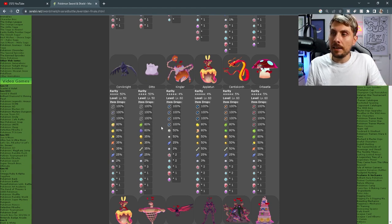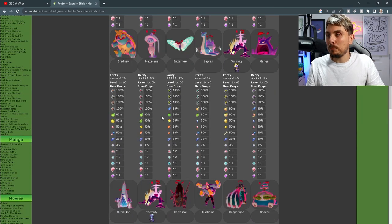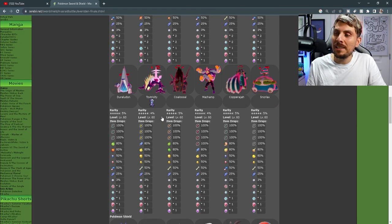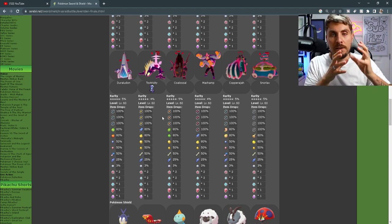The 5 star raids are a very long list. You're going to be getting Gigantamax Kingler, Appletun, Centiskorch, Orbeetle, Flapple, Sandaconda, Corviknight, Grimmsnarl, Garbodor, Alcremie, Drednaw, Hatterene, Butterfree, Lapras, Toxtricity, Gengar, Duraludon, the alternative form Toxtricity, Coalossal, Machamp, Copperajah, and Snorlax. So you're going to get all of these Gigantamax Pokemon in one event den.